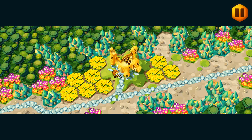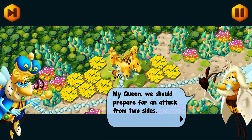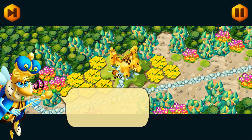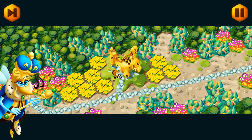Honeydew Forest. Alright, so from what we learned in the last video, we collected two different resources. One was to build towers and more bees, and the other one was to keep them happy and fed. Looks like we're going to be preparing for an attack from two sides. I told you I was a little woozy, so my speech is going to be slurred. Well, if that's the case, we will master this challenge too.